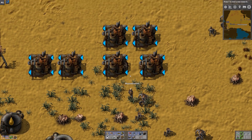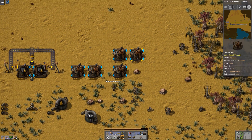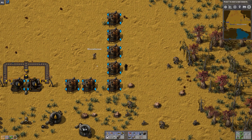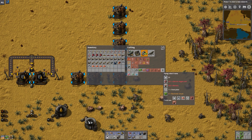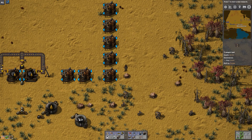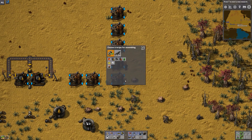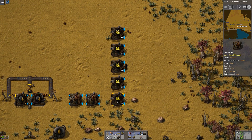I need even more chemical plants for this. Sulfur — as far as I can remember — the only use for it is sulfuric acid. At least that's what we have unlocked right now. Sulfur into sulfuric acid has a five-to-two ratio, which is important when planning your setup.